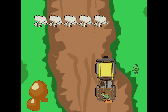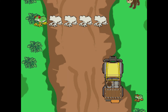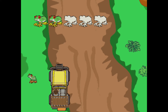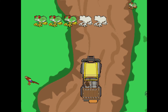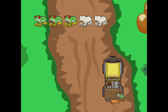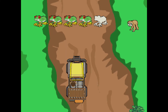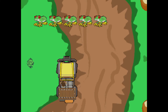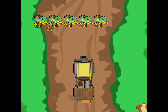Help Diego find the baby animals. One red-eyed tree frog. Two red-eyed tree frogs. Help Diego find the baby animals. Three red-eyed tree frogs. Four red-eyed tree frogs. You rescued five red-eyed tree frogs. Great job. All the baby animals are safe.